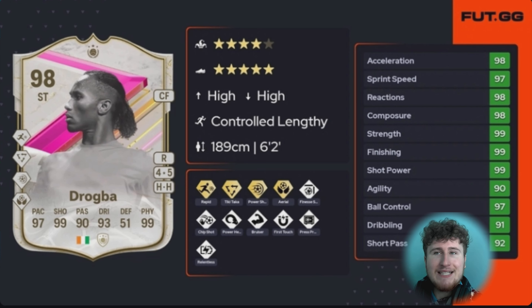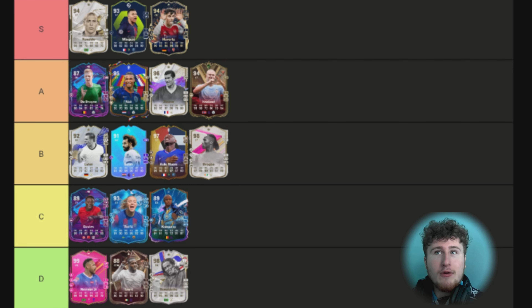From one big man to another — this is Drogba. In my opinion the best big man in the game. I know you've got Team of the Year Haaland and the 99-rated Haaland now, but the only card that can come close is the 99-rated Haaland because of the Finesse Plus. This card has Tiki-Taka, perfect for a big man striker — Aerial Plus, Power Shot, Rapid. That Rapid makes him feel like he's got 200 pace, he's so fast. Got Press Proven, Relentless — just runs all game. Best big man, but same situation as Zidane and Neymar — too late in the year to enjoy him fully. B tier.